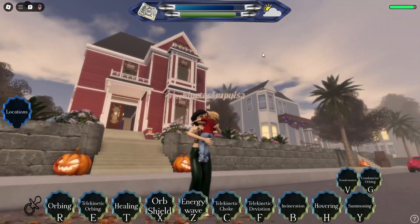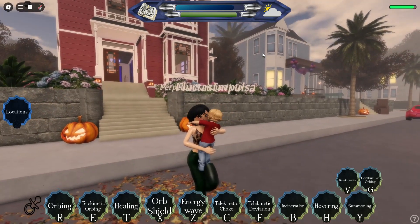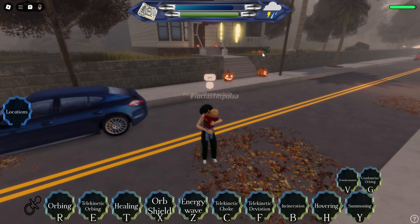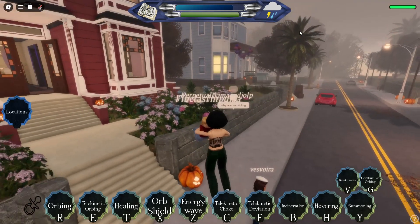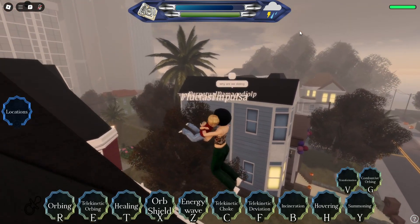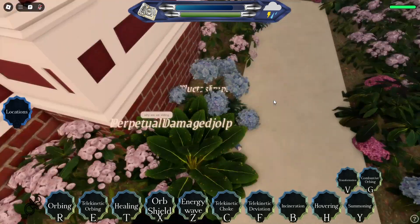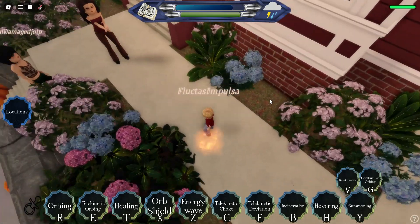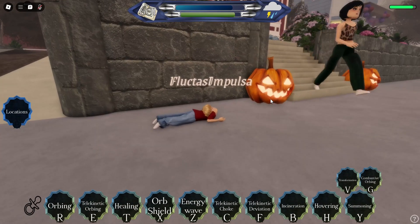Hey y'all welcome back to my channel, my name is Zuby. In today's video I'm going to be showcasing Wyatt Halliwell in a game called Charmed Reborn. Charmed Reborn just came out with a revamp and I'm going to be showcasing Wyatt. He spawns in as a baby in his baby form, but Piper does have a special spell that turns him into an adult. I'm going to do this showcase in his baby form first, then showcase his adult form at the end.